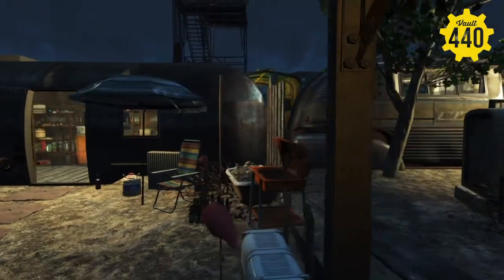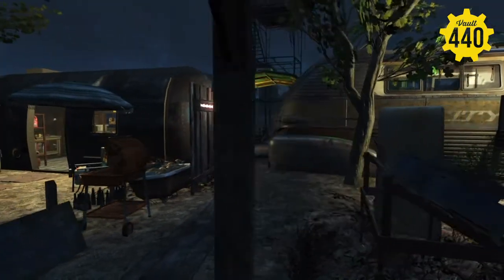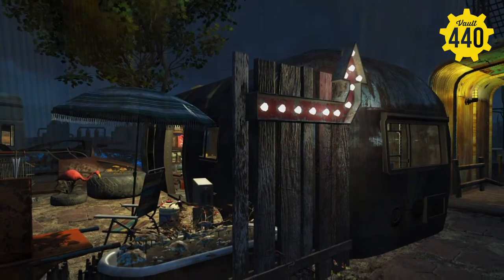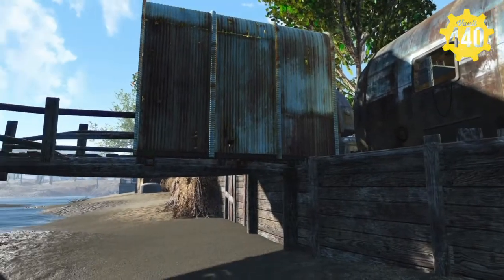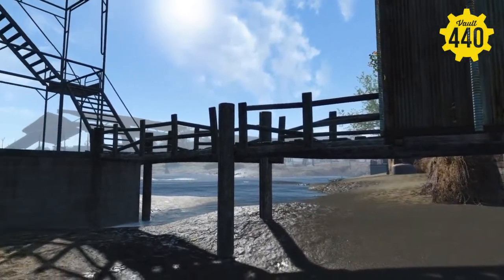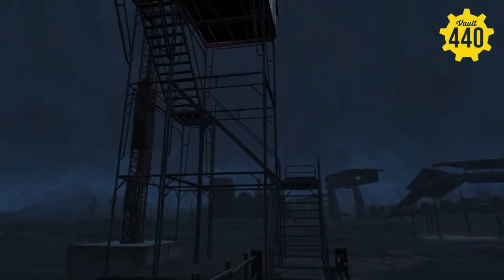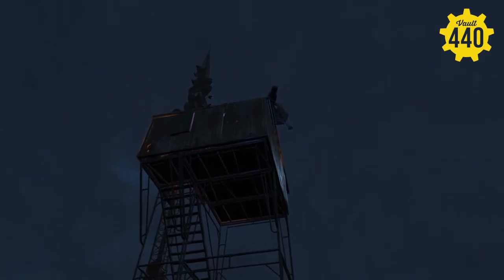If we go back down the path — the covered path, past the mobile home — we have another little walkway here that goes to this extended bridge, which goes up to the Diamond City Radio, or as Adam Katz's personal clubhouse radio station.